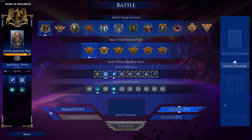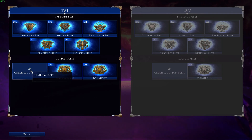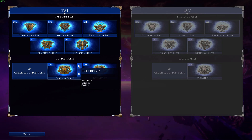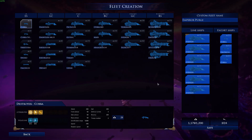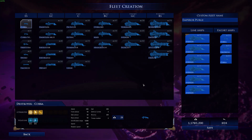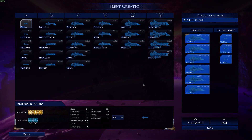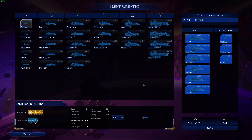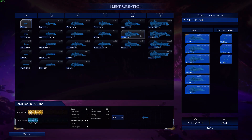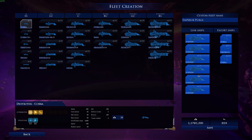If we select the 1v1 option and then select your fleet — I've made a custom fleet called the Emperor's Purge. My list is made up of Avengers and a couple of escort ships. Avengers are grand cruisers, the new option added to Battlefleet Gothic: Armada 2, and the Avenger is the cheapest grand cruiser at 181 points, which allows me to put six grand cruisers in my list.